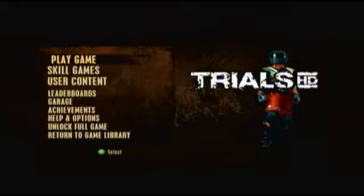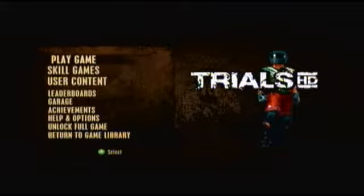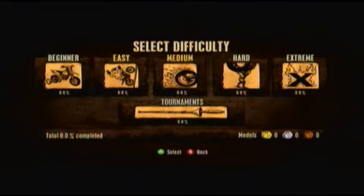Okay, there's quite a few options. First one's Play Game, second one's Skill Games, third one's User Content, and there's loads more. This just goes straight into Play Game. There's Extreme, Hard — let's just do Medium.